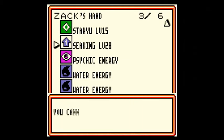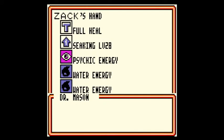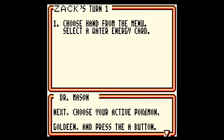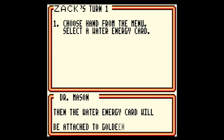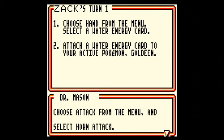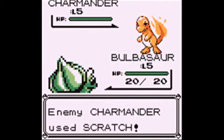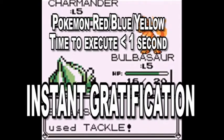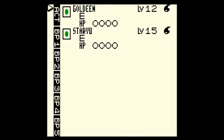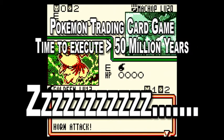All I got is a stupid Goldeen, so I cannot select this card. Why can't I put Seat King down? I thought this was a game — a game where I'm free to make my own decisions. So step one: choose hand from the menu, select a water energy card, attach the water energy card to your active Pokemon Goldeen, and then choose attack from the menu and select horn attack. Let me get this straight — in Pokemon, where choosing an attack is two button presses, you have to go to the hand menu, attach an energy to the card, and then hit the attack button. That takes so much longer at such a slow pace.